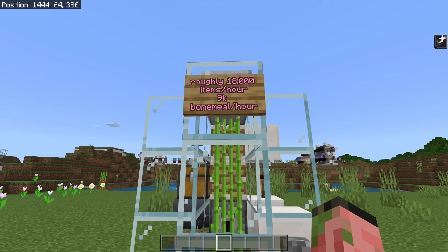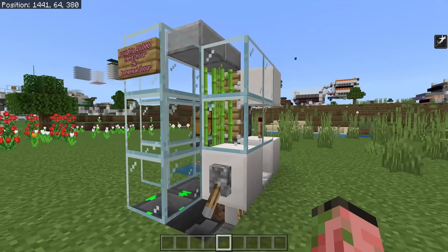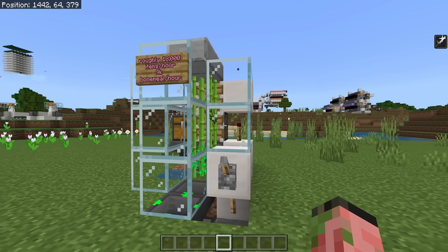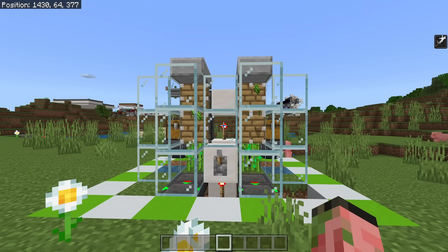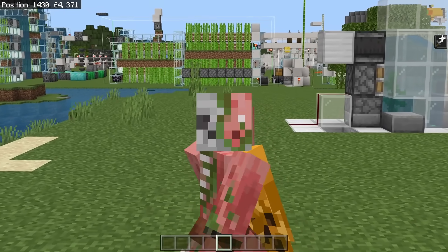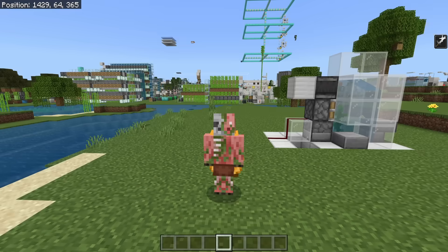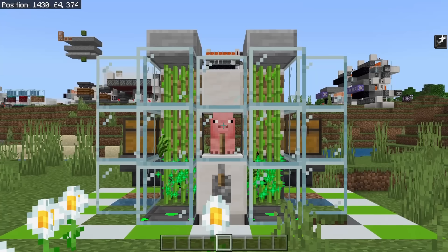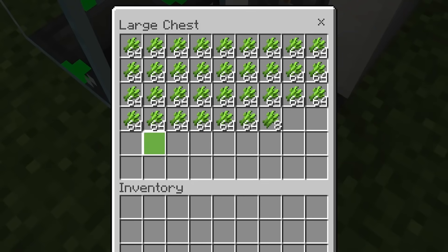Probably the simplest farm in today's video is the tiny bone meal-based sugarcane farm. These can only be built on Bedrock Edition, but a simple farm like this one produces 18,000 sugarcane per hour, and that is more than enough for all of your rocket needs. If it's not, you could just double it for 36,000 sugarcane per hour. Sugarcane is a fairly useless crop, but you do need it for rockets unfortunately. So if you have an elytra, building a tiny sugarcane farm like this should definitely be on your priority list - that way you never need to worry about sugarcane. Watch out for pigs breaking your redstone though. These things produce a ton of sugarcane - this is the only sugarcane farm that you need. It's like five blocks.